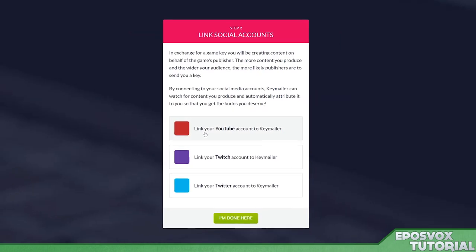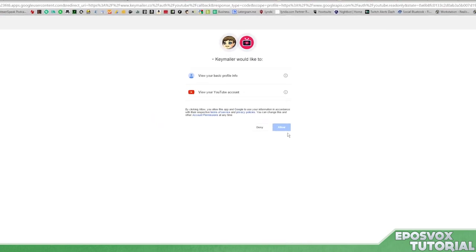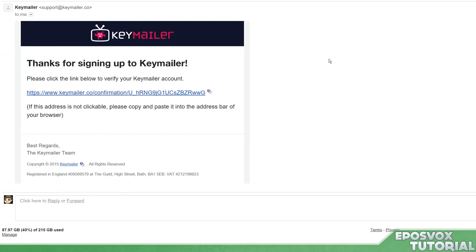You only need one YouTube or Twitch to sign up, but if you had both, then you get to confirm that you're using the keys for both platforms. Confirm your email address and start requesting some keys. They do have both indie games and AAA titles.